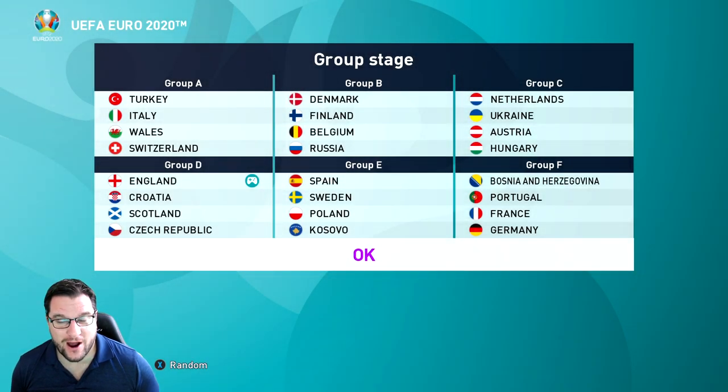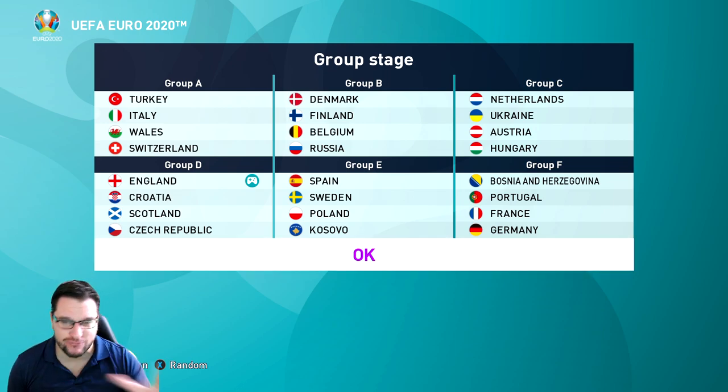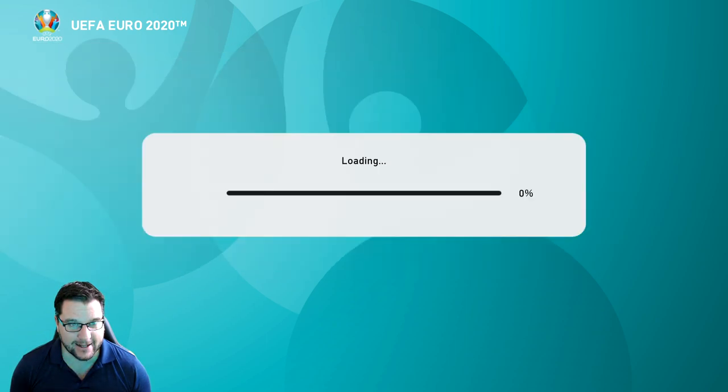Hello everybody and welcome to episode one of the Pro Evolution Soccer Euro 2020 series. We're going to be England, taking on Croatia, Scotland and the Czech Republic in our group. The groups have been done as realistically as possible, although we don't know everybody who's qualified because of the postponement through Covid.